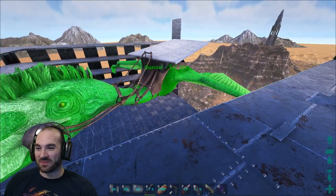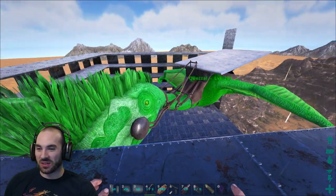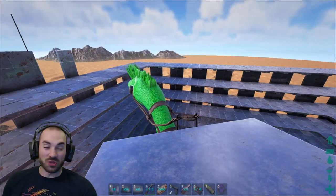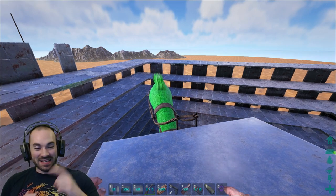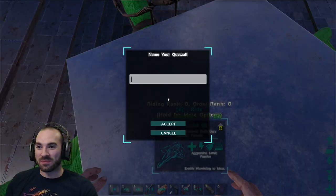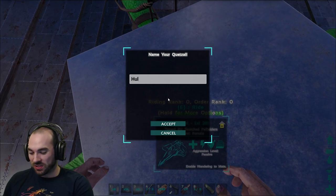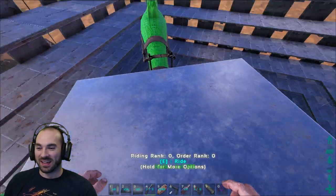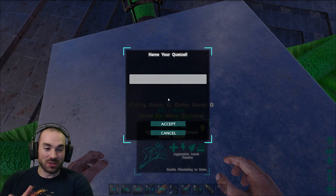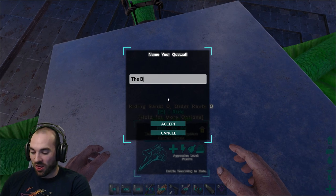Oh, not too much. We're just trying to get a handle on this really green, hulkish Quetzal. We've got to name this guy. So we've been trolled again — it's always like continuous trolling whenever we build something. We have to rename this Quetzal now. It's getting interesting to log in and see what people have done. I'm going to change it. Not to Hulk, even though it's green like the Hulk — we're going to call it The Bulk.